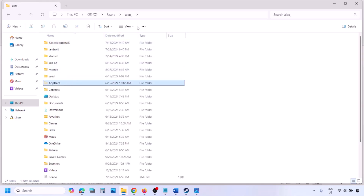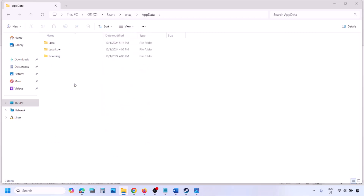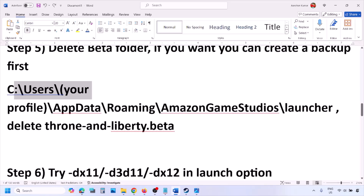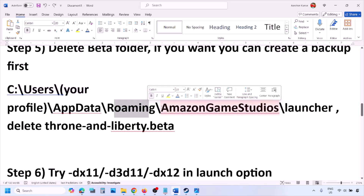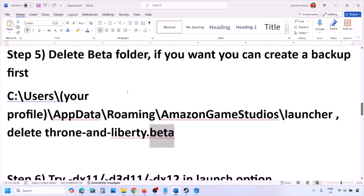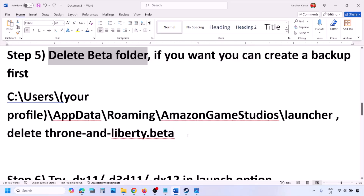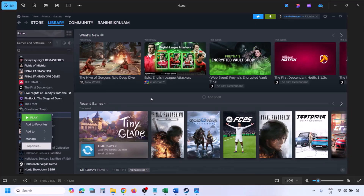If you don't see AppData, click View > Show and put a check on hidden items. Open the AppData folder, then open Roaming, then open the Amazon Game Studios folder, then open the Launcher folder. If you see the beta folder here, delete it.